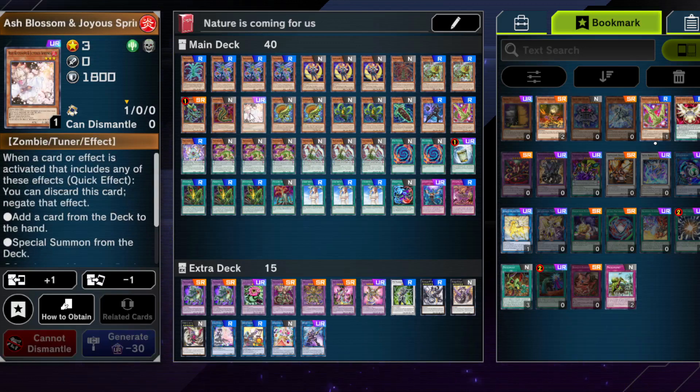One Ash Blossom, because you get this card basically for free in the bundle, and you're going second, so you want to have as many good go-second cards as you can afford.